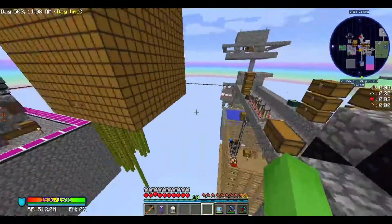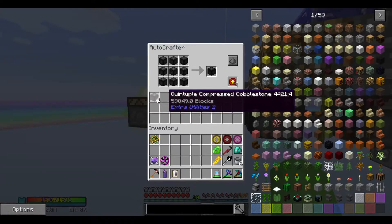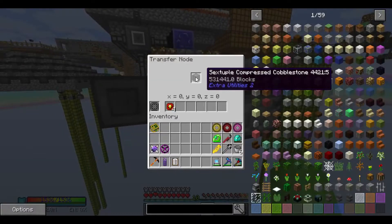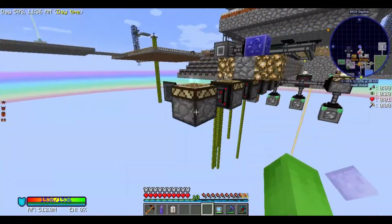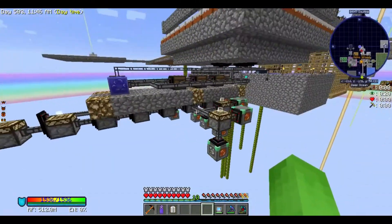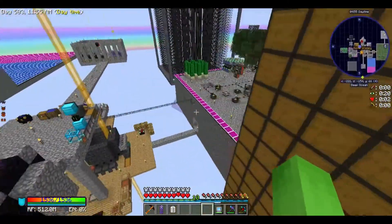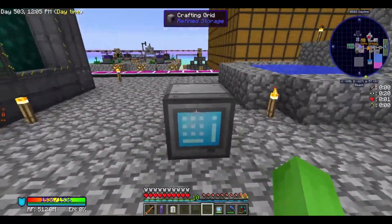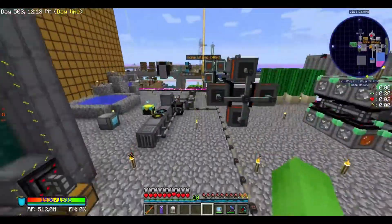Off camera, I did a couple of things. The thing that took longest was setting this up so I could get stuff faster, because eventually that octuple compressed cobblestone thing is going to happen, and the old system would have taken like eight years. I also upgraded my stuff a little bit, and finally added a crafting grid into this area so I don't have to keep jumping down this hole every day.